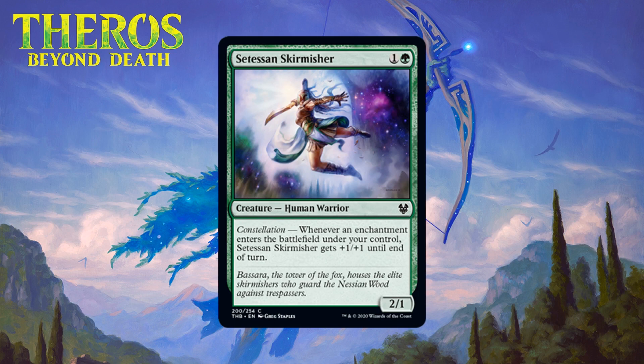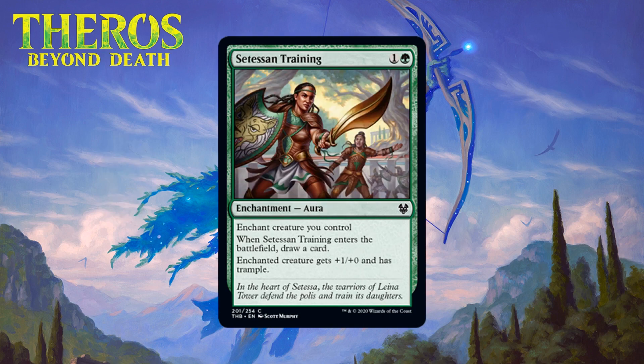Next up it's Setessan Skirmisher, which for one generic and a green is a 2/1 human warrior at common. It has constellation — whenever an enchantment enters the battlefield under your control, it gets +1/+1 until end of turn. This is nothing special. Putting an aura on it is fun because of the additional boost, but there are so many other places you should want to put auras in this format. It doesn't have evasion of any kind and it has a pretty mediocre body on its own. I think this is a two-drop you'll run in a lot of green decks, but it isn't going to be a super impactful card — giving it a C.